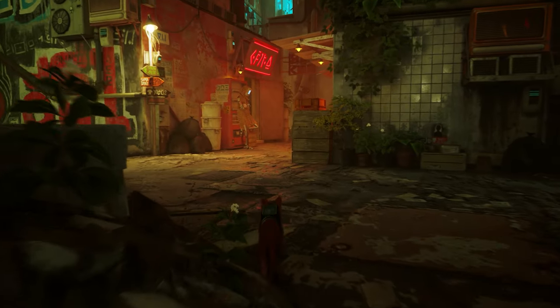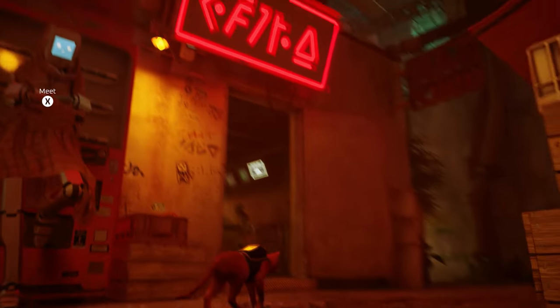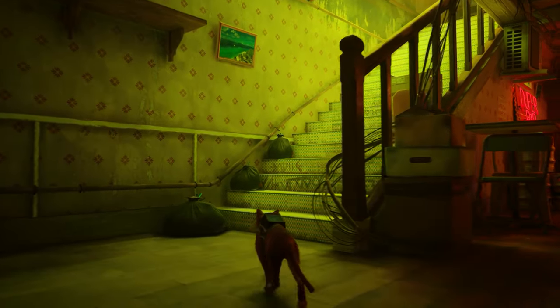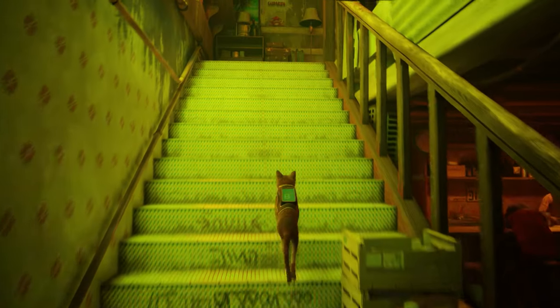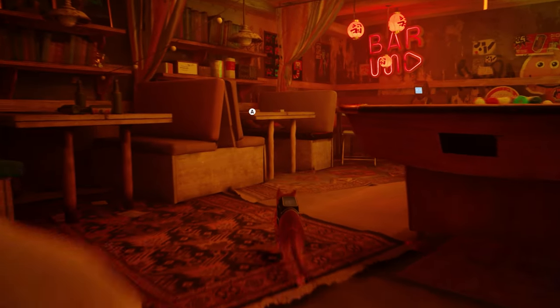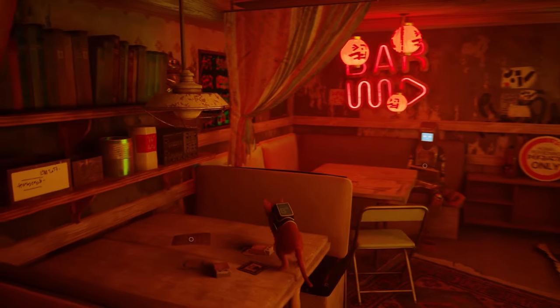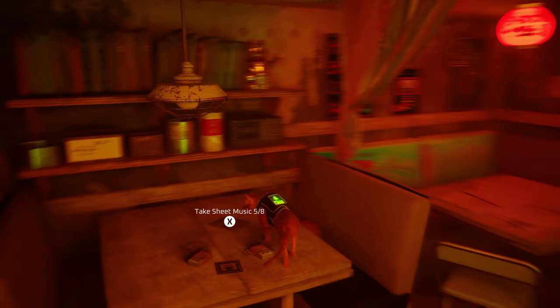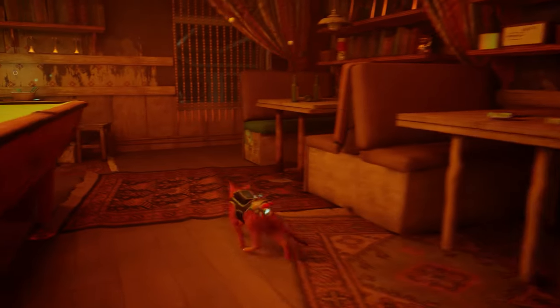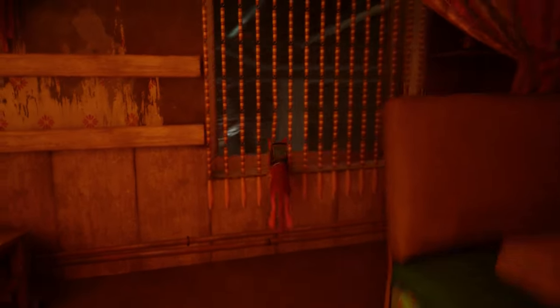With that done, we will now collect music sheet number five from the upper level in the bar, which is quite easy to spot with that big red sign — it's also kind of in the middle of town. We'll cruise on up here, and it's on top of this middle table. Make sure to stop and meow at that guy because I think his face is hilarious. Music sheet number five, and we'll casually hop out this window.